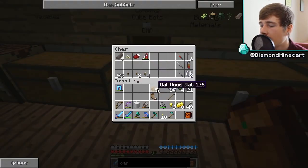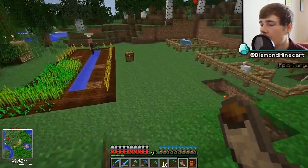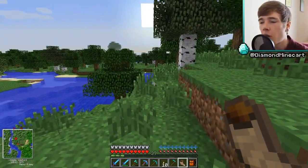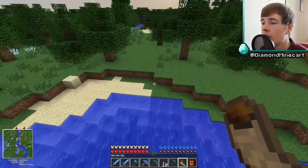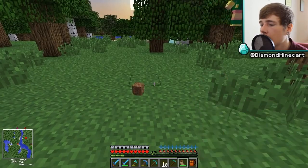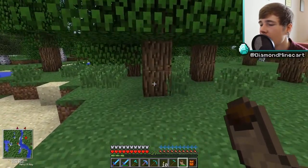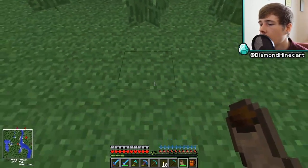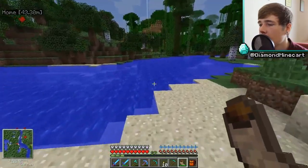I also want to try out the crumble horn because apparently it's super awesome with lots of uses. Let's try this — right click and... it's just making a sheep sound. It's supposed to make the ground crumble beneath you but that doesn't seem to be happening. Nothing's happening. Okay, we're just going to display this thing and go to sleep.